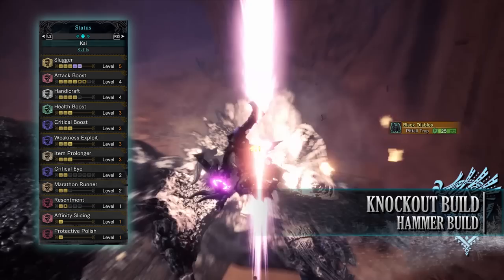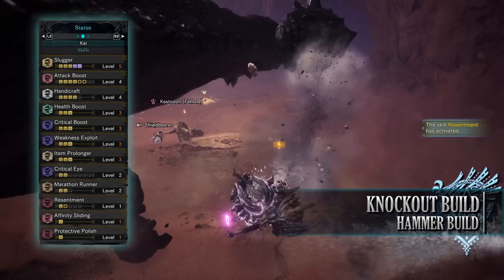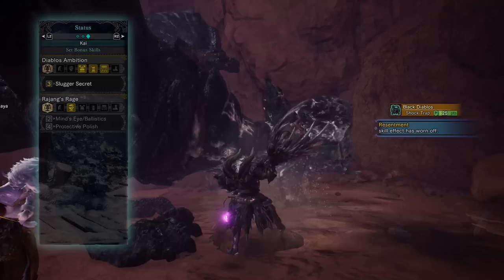You have resentment level 1, which can potentially be level 2 with mantles — resentment is a buff that kicks in after you have a red portion of health, increasing the raw attack of your weapon. You have affinity sliding level 1 and protective polish level 1. For the set bonus you have Diablos Ambition Slugger Secret, allowing the slugger skill to go from level 3 up to a maximum of level 5.